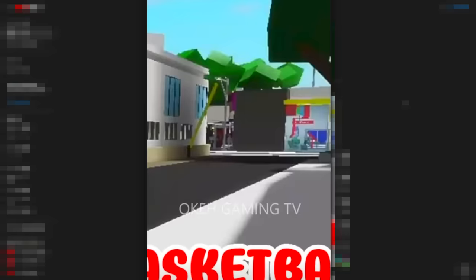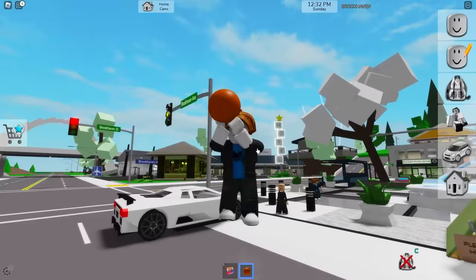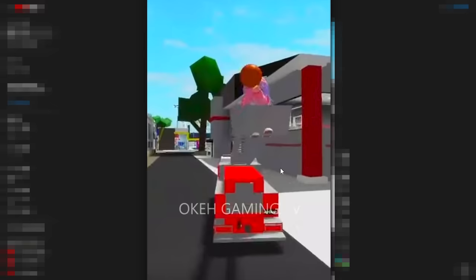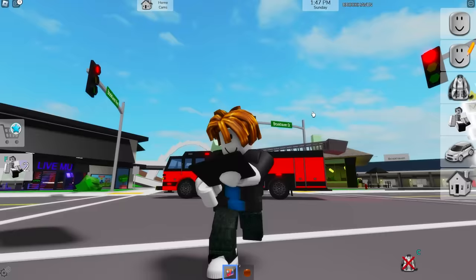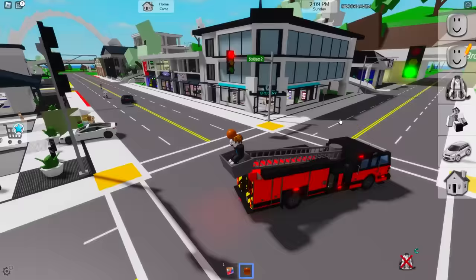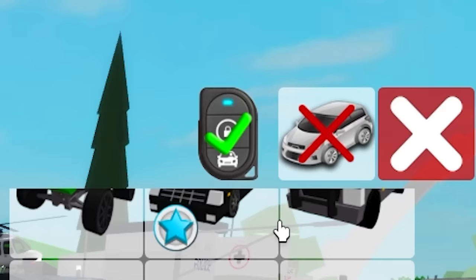This girl is gonna show us an even better way of doing a fly bug in Brookhaven. Apparently we need a basketball — I'm not sure how that would help, but alright. Let's try and find it over here. And there we go, we already got the ball. The next step is grabbing the fire truck, and it's already right here. Then we need to get on the bucket of the truck and click on the delete vehicle button. We also need to raise up as much as possible. I almost forgot that we need to have the ball in our hands.